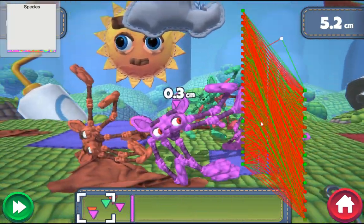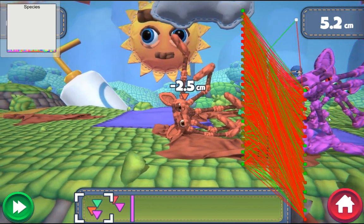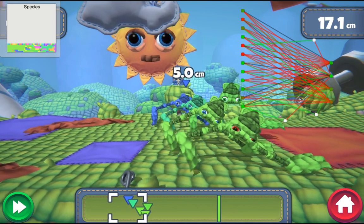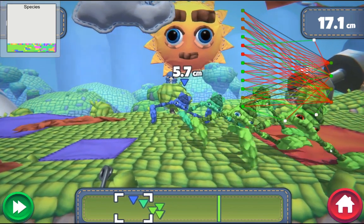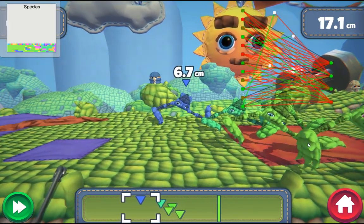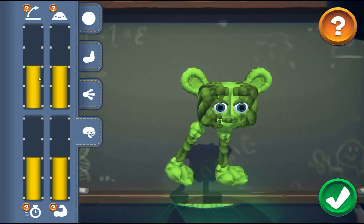Creatures with more limbs will have different amounts of input and output nodes. Best performing creatures will have a higher chance to be part of the next generation. Evaluation is based on fitness, which is a performance measurement that combines several factors — including air time, ground contact, velocity, and activity.